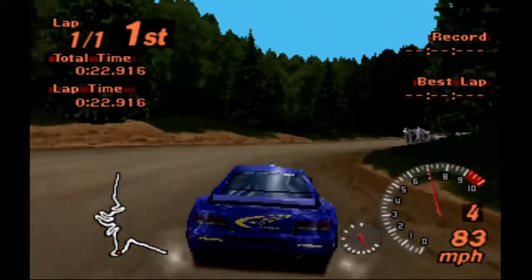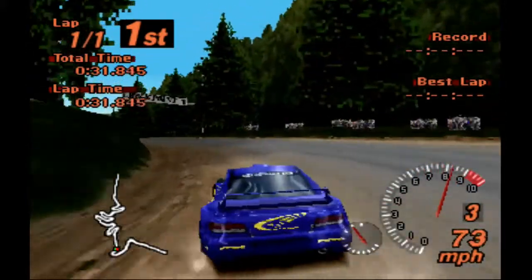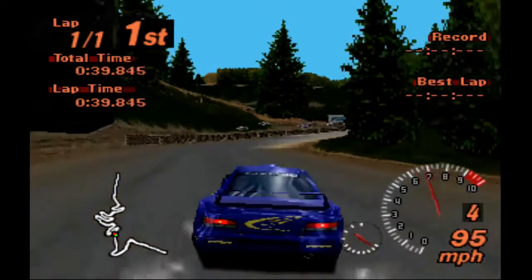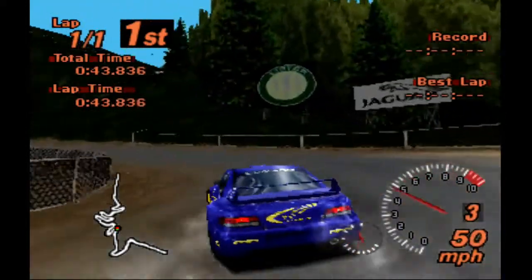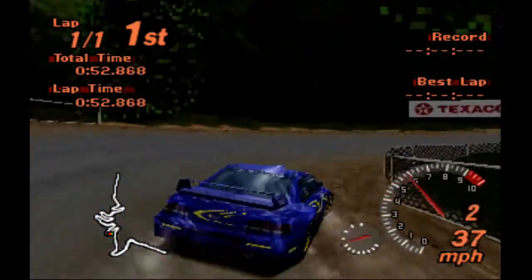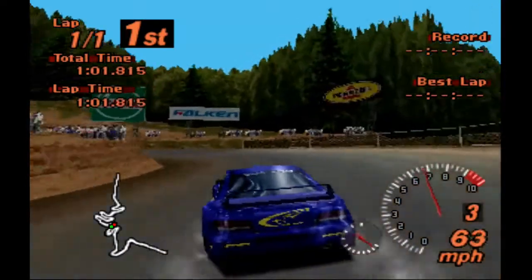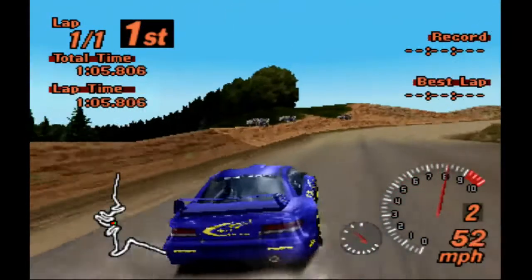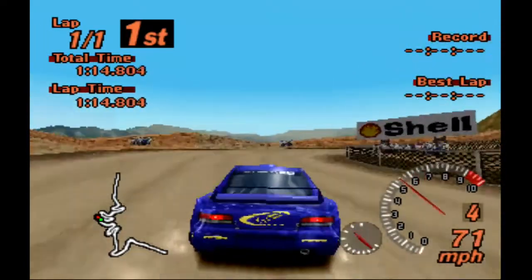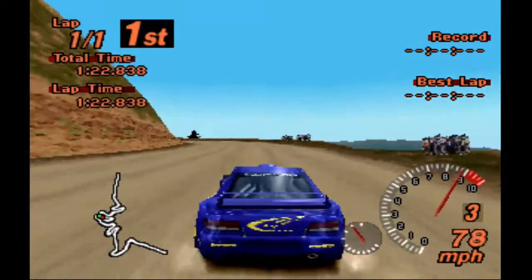This track is probably one of my favorite tracks and it is hard. We're using the Subaru 99 Impreza Rally Car. I would use the Escudo, or buy an Escudo, but I don't want one. I want to use the Impreza because it's an awesome car. And I'm glad that I tuned this car, because this STI — I think it has turbo number two — this STI is a monster.